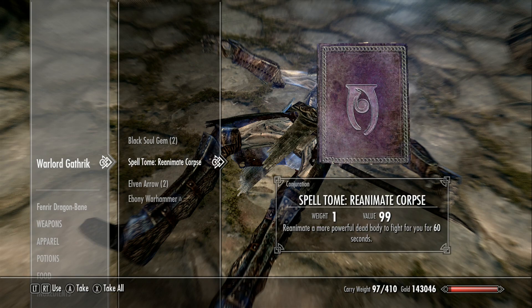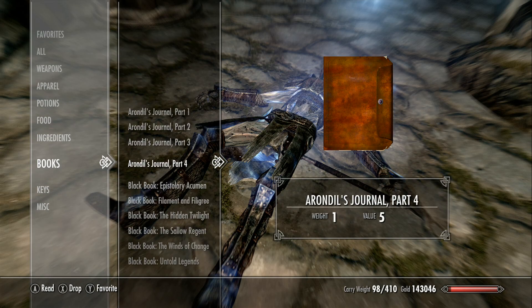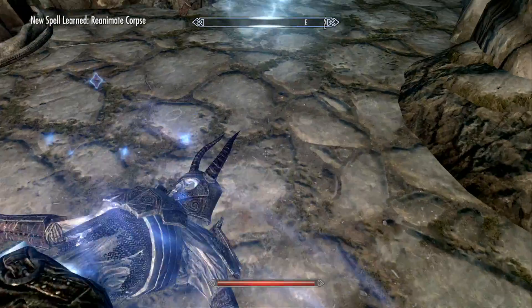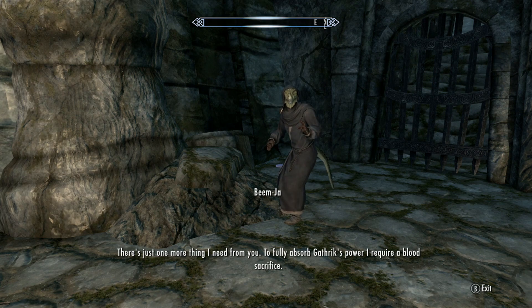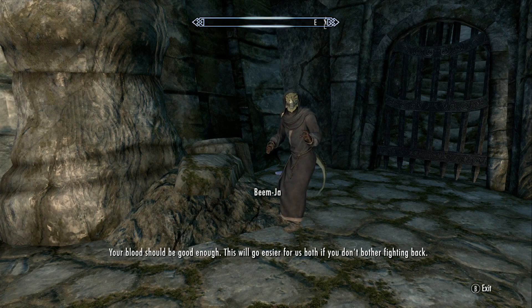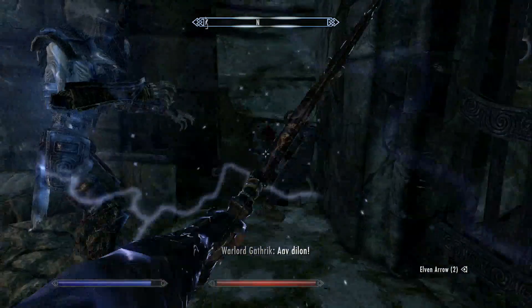What did he have? A couple of Black Soul Gems, some gold, a Spell Tome. We got the Reanimate Corpse spell. Classic tale of betrayal — Beamjaw has turned against us. He says: 'I knew the girl wouldn't be strong enough to help me kill Gathric alone. There's just one more thing I need from you — to fully absorb Gathric's power, I require a blood sacrifice. Your blood should be good enough. This will go easier if you don't bother fighting back.'